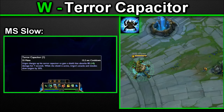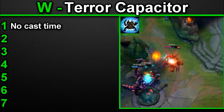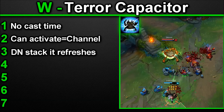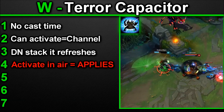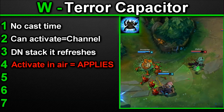Urgot's W: Terror Capacitor. Active — Urgot charges up his capacitor to gain a shield that absorbs damage for up to 7 seconds. While the shield is active, Urgot's basic attacks and Acid Hunter missiles will slow the target hit for 1.5 seconds. Slow amounts: 20, 25, 30, 35, and 40%. Number 1 — Terror Capacitor has no cast time and does not interrupt Urgot's previous orders. Number 2 — Terror Capacitor may be activated while channeling your ultimate without cancelling the channel. Number 3 — Terror Capacitor slow does not stack; sequential auto attacks or Acid Hunter will only refresh the duration. Number 4 — if your W is activated while auto attacking or Acid Hunter projectiles are in mid-flight, they will still slow on impact — so activate your W last second just before that Q lands.